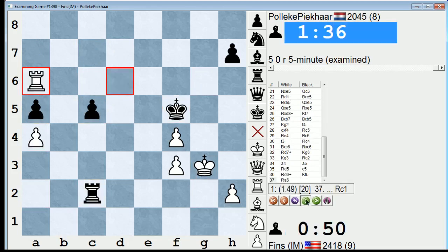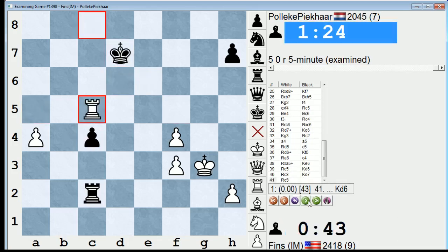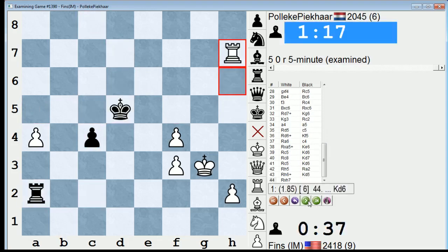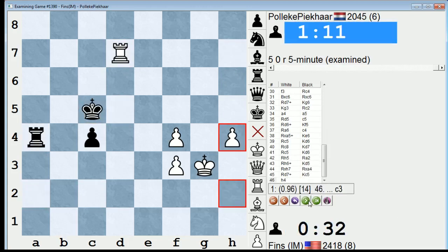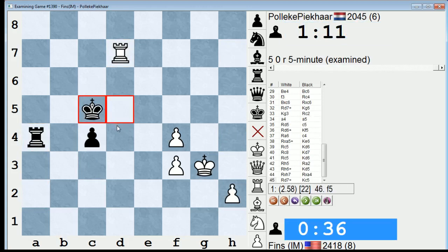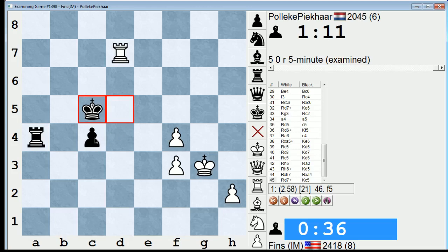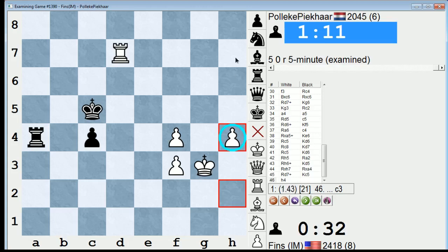Rook D1 I played. He took, I took. What happens if he takes on B5? If he takes with the bishop — I have Queen B3 check, King H8, Rook D5 picking up the bishop — yeah, that's very convincing. So it seems like his decision to go to the endgame was a smart one. I had a feeling it was a draw once I realized it was actually even material. He offered two draws and didn't really handle this position too calmly.